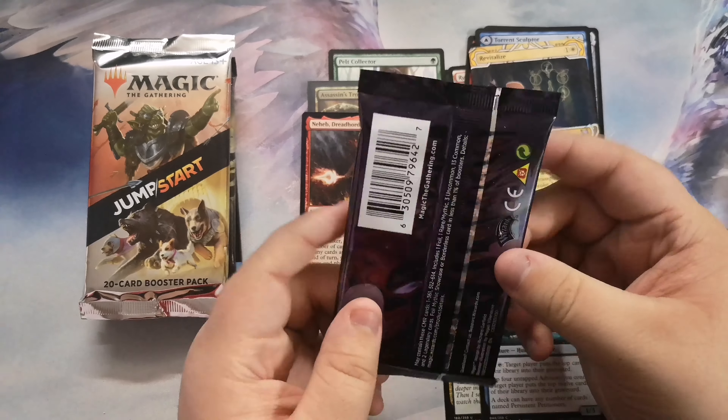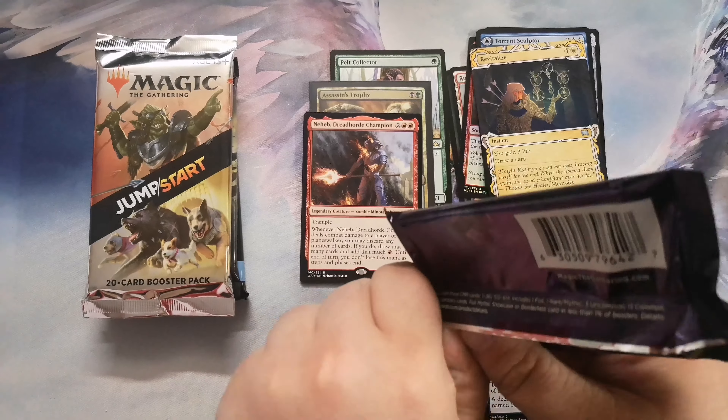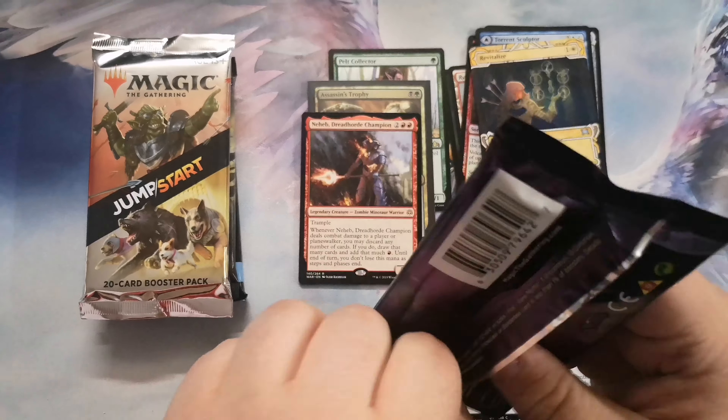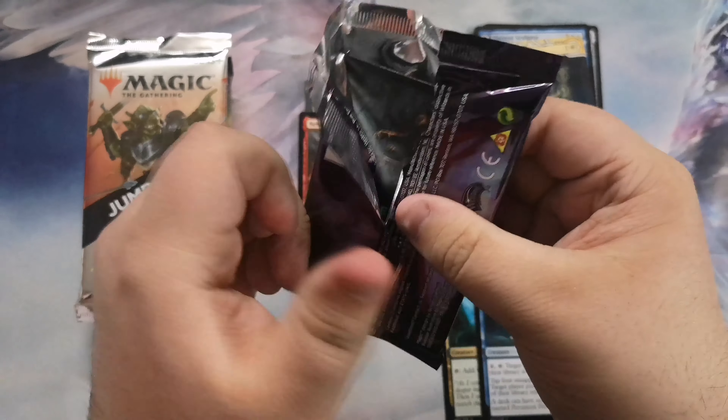Speaking of 'eep' — Commander Legends. This is go big or go home; you're looking for one of the three big mythics, two or three big rares, and everything else is basically garbage. These packs are really hard for me to open for some reason — I had a lot of trouble in the last video too.